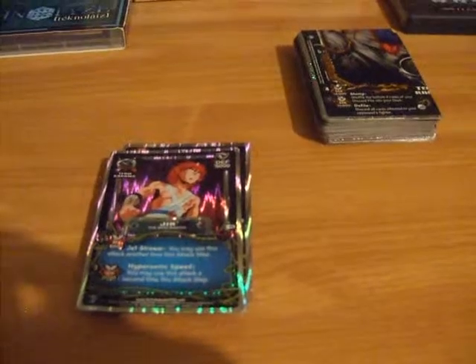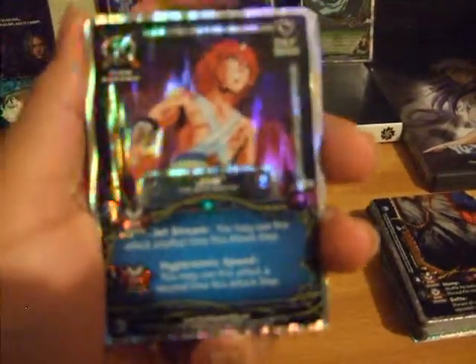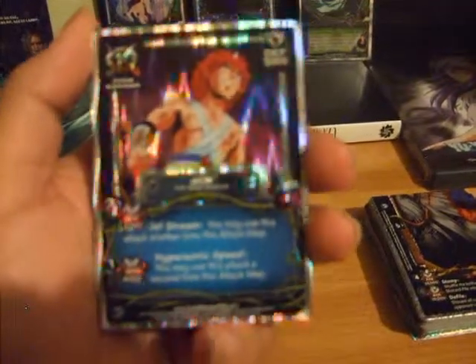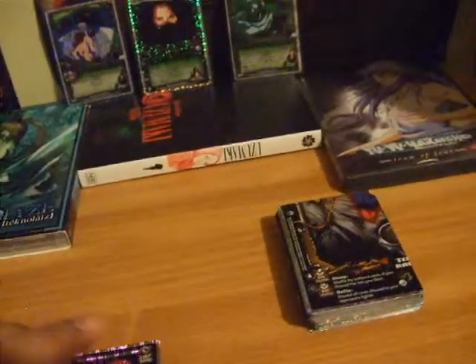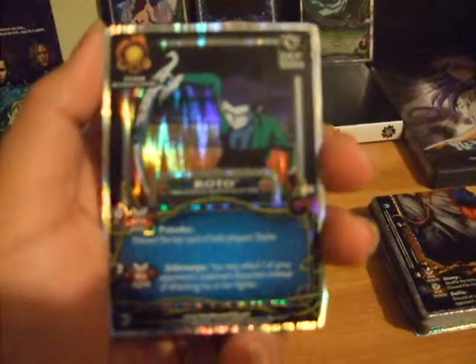Let's start by going through the cards for my side collection. I'll be giving you the prices of what they're worth. Right here we have Jin the Windmaster. I would value this card at the lowest — I'm going to be giving low values — one dollar. Next is Roto, a Malicious Shapeshifter. It's unlimited and this one I would say two dollars. So that's three dollars in total.